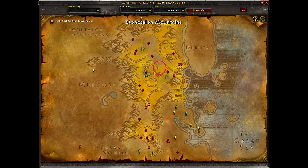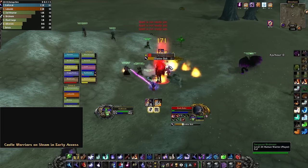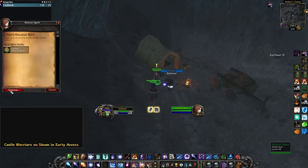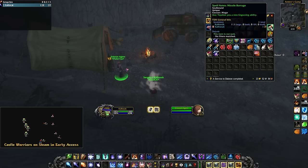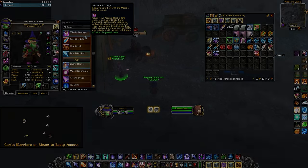Barrens has one south of Crossroads. Lastly, Desolace has one south of Nigel's Point. Once you have killed all 7 of these, you return to the Dalaran Agent and turn in each of these rewards. Each of these quest turn-ins give experience, so it's probably worth it to try and do this while leveling. Once all 7 Dalaran Relics have been turned in, you will get your Rune. If you found this helpful, please like and subscribe. Take care boys.